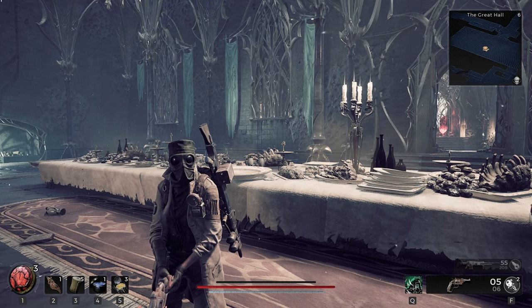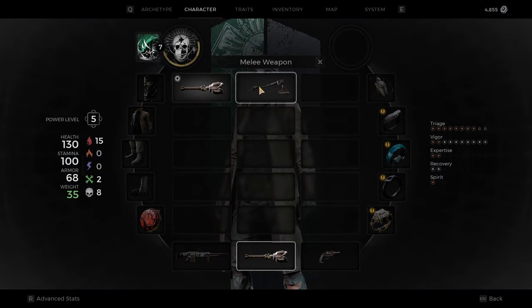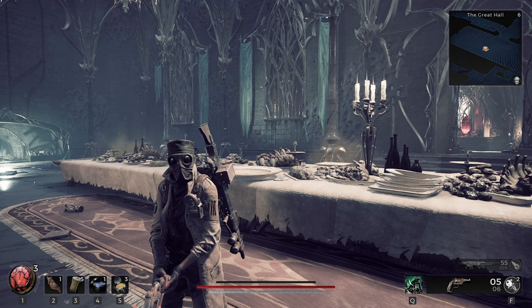In my case, there was a chest in one, and a weapon in the other one — the Bone Chopper was what was in the other one. And then the other one just had a chest with some generic stuff in it.